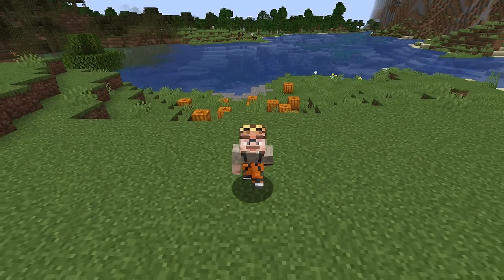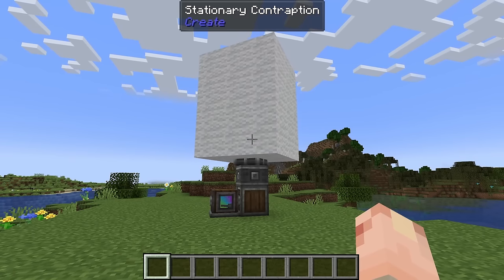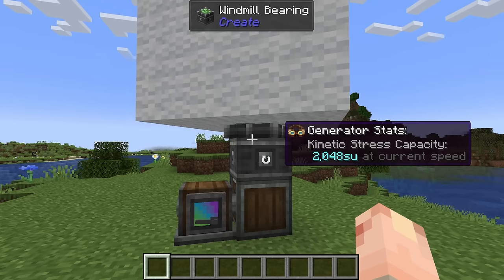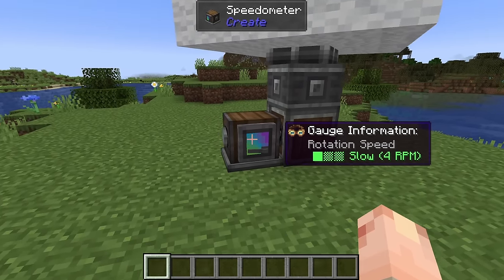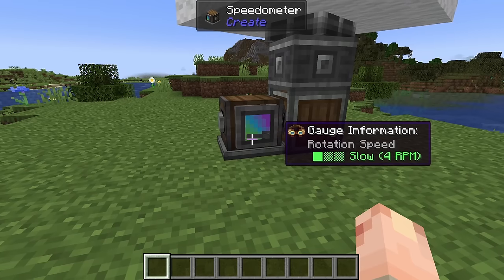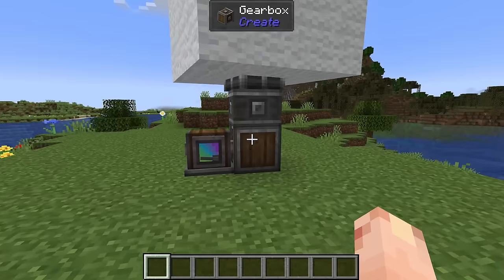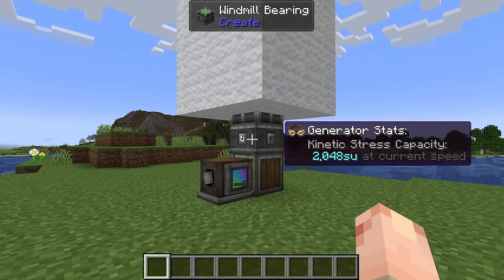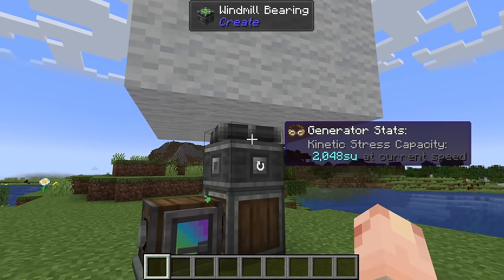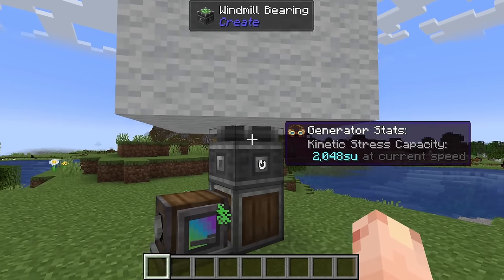This first tip I see so many experienced players — and even more beginner players — get wrong, and it is: what are stress units and rotations per minute? Observe this expertly built windmill. When we investigate it while wearing goggles we can see it's producing 2048 stress units, or SU. We can also see on this speedometer that it's rotating at 4 RPM.